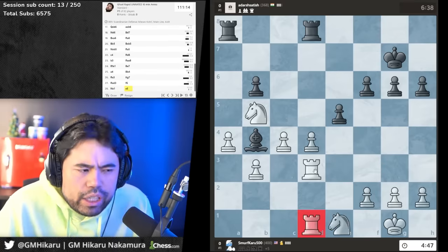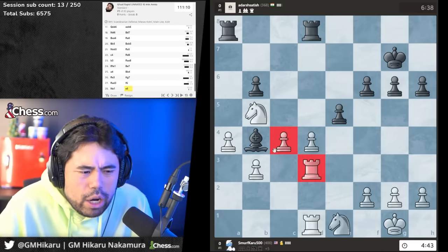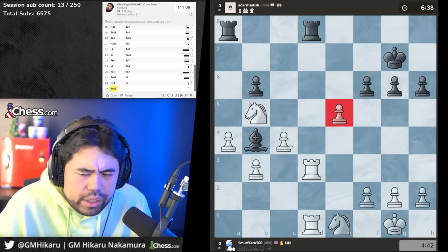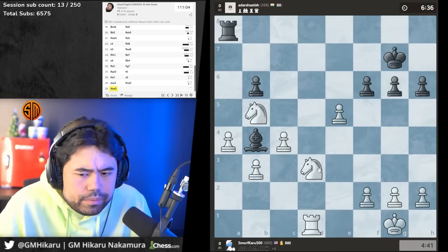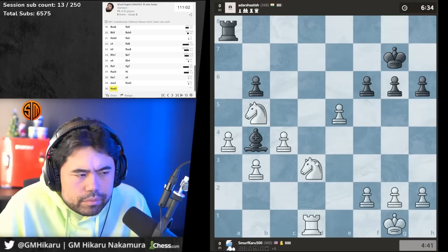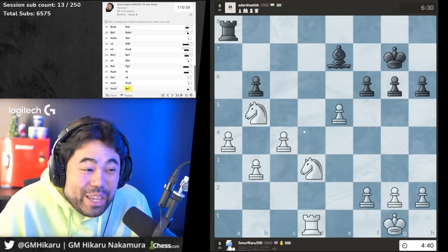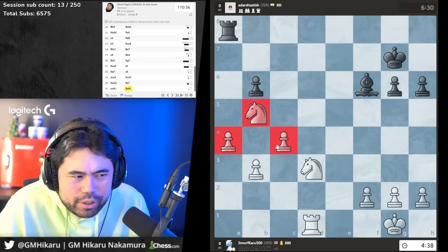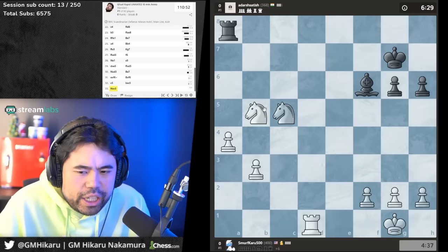He plays e5, trying to open it up. We're up a lot of material so we're willing to trade down. Let's just take the rook. Again, we're up a lot of material — we try to trade off as much as we can, trading down everything.